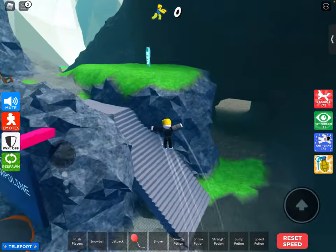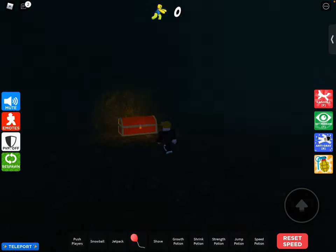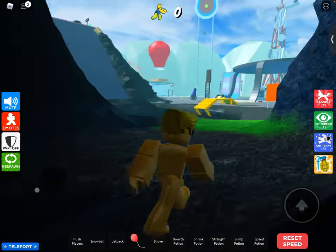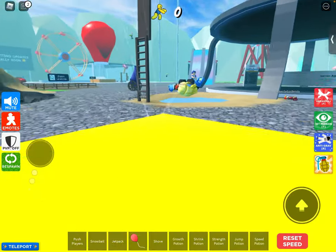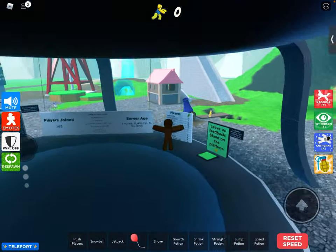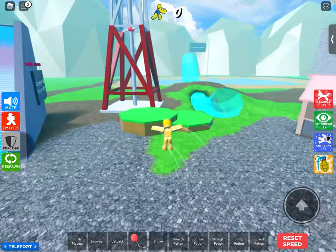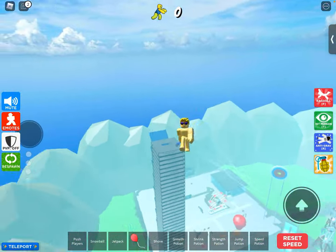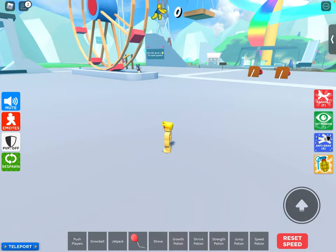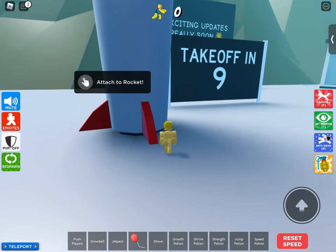And there is also this update over here. What this one does — it makes you turn golden and be a golden ragdoll, which I don't know why it's here, it just is. It also makes you look like you're on fire if you're on the rocket ship, which I'll teleport you to right now. It just blew up, attached a rocket.